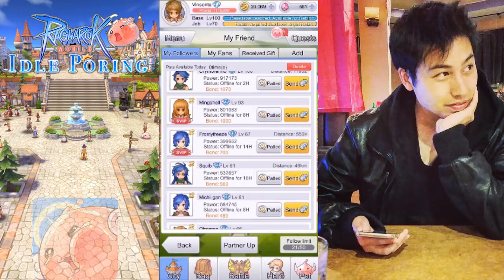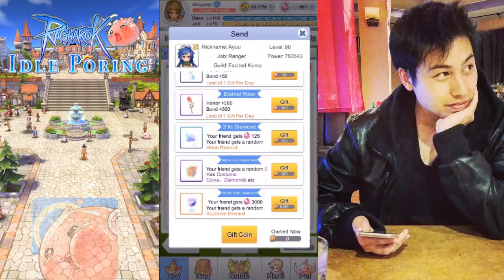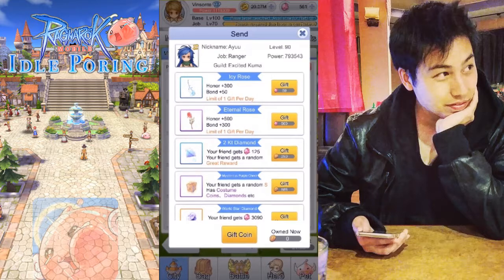You also get a chance to send someone a gift using diamonds — limit one per day for these gifts. The other gifts require gift coins, which I believe use real money. You can see what rewards correspond to which gift that you send.